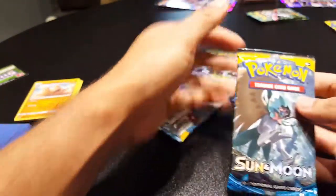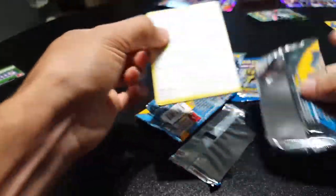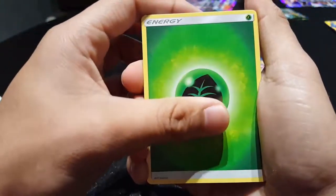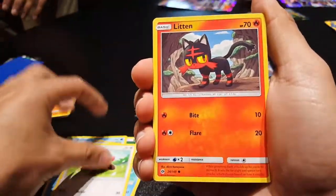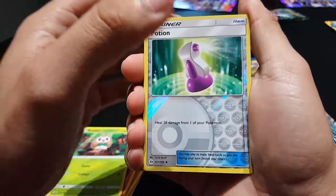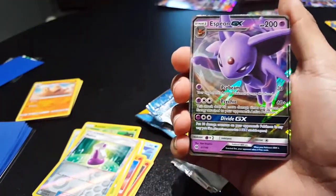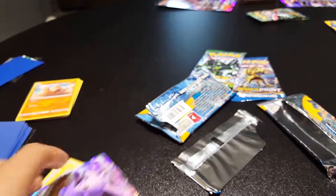We'll do the second Sun and Moon next. Put those down. We have a Grass Energy, a Steenee, a Poliwhirl, Brionne, Stufful, Litten, Torkoal, Yungoos, a Rowlet, Reverse Holo Potion trainer, and an Espeon GX! That's the wrong one — you know which one it is.